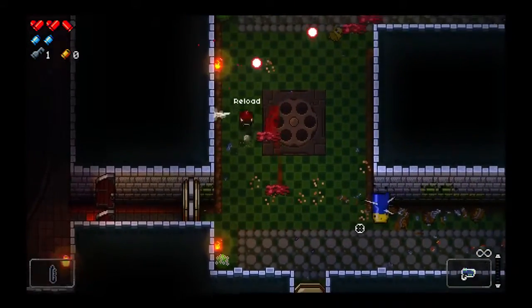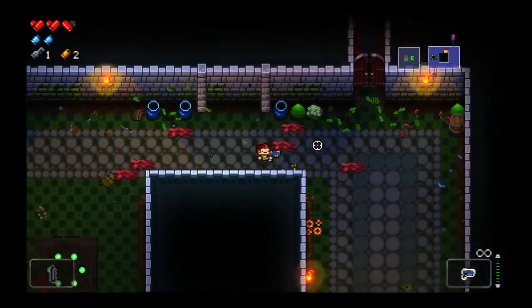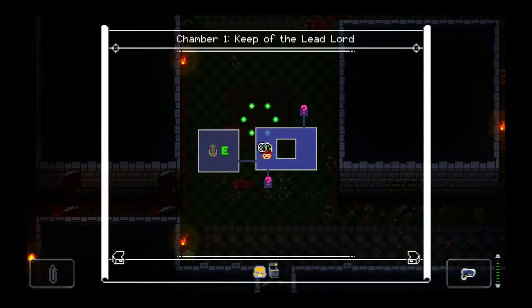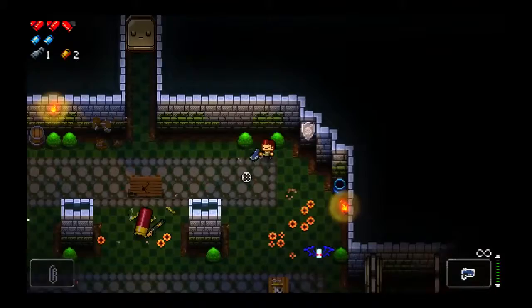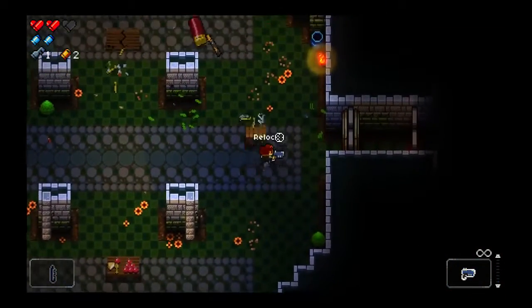I actually already took damage, which is really bad, because restoring your health in Enter the Gungeon is actually very uncommon - you don't get a lot of health drops. These things here are portals; at any time I can click one of them and we will teleport there. I also flip over tables to create cover. Can't fire over them though, and they can be destroyed.